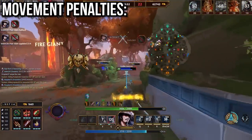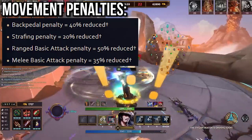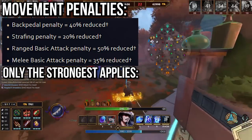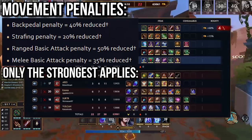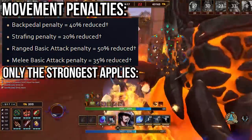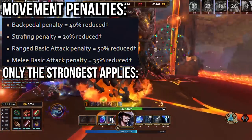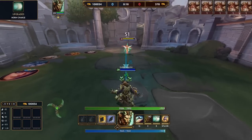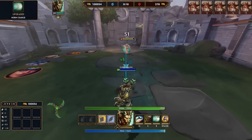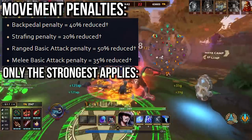Sticking with speed — a quick mention of the basic attack, backpedal, and strafe movement penalties. Each of these actions comes with a varying penalty to movement speed. Only the strongest penalty applies, so for example if you are a melee god basic attacking while strafing, you only suffer a 35% penalty, not 20% and 35%. However, if you start backpedaling while doing this, your penalty goes up to 40% as it's now the largest one. This also means that ranged gods basic attacking move at the same speed regardless of if they're moving forward, backward, or strafing. In the ADC role, you can backpedal while basic attacking the enemy — even though they're moving forward and you're moving backward, you both suffer the same 50% penalty from ranged basic attacking. Since they're moving towards you, they run into your basic attacks while you move backwards out of range of theirs.